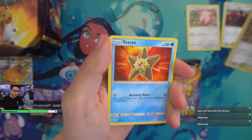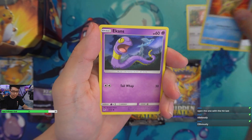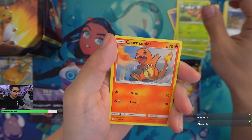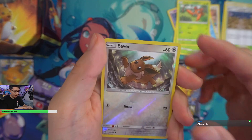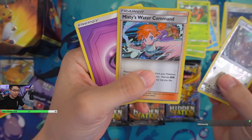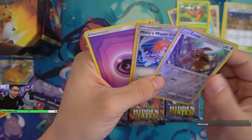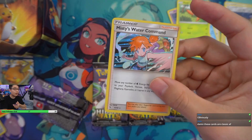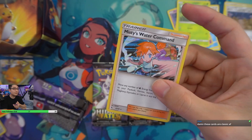Erika's Exile, Brock's Pewter City Gym, Staryu, Ekans, Caterpie, Paris, Charmander — I'll probably keep that one. Eevee reverse holo. And ooh — Misty's Water Command, holo rare! That's pretty cool. I'll keep this one. Maybe it's a sign — maybe we'll get the Misty full art card in here.